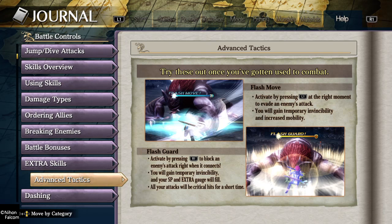Flash guard — when you do it, the translation in this game is a bit off, so bear with me. It says that you'll gain temporary invincibility, yes that's true, and your SP and extra gauge will fill. It kinda sounds like it'll fill up all the way, but it really doesn't specify how much — but it'll fill faster, is what it should say. It should say your SP and extra gauge will fill faster.